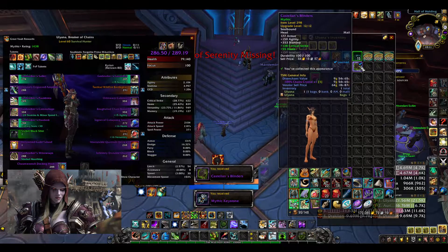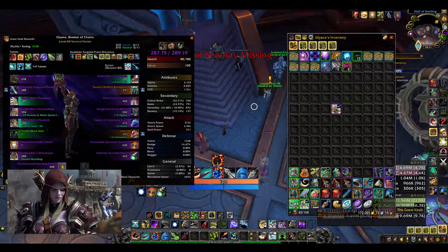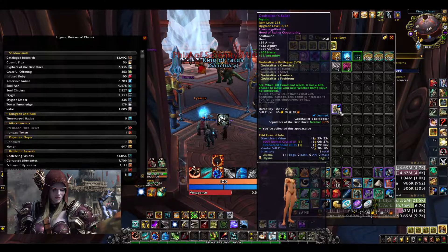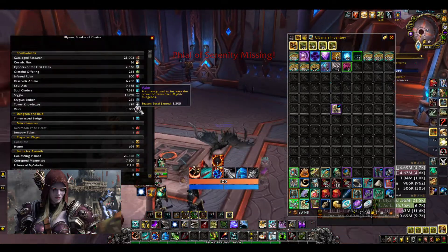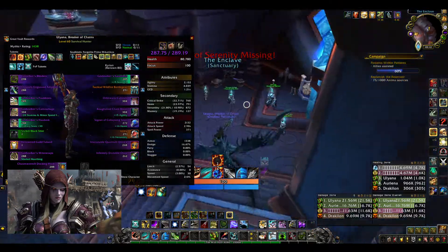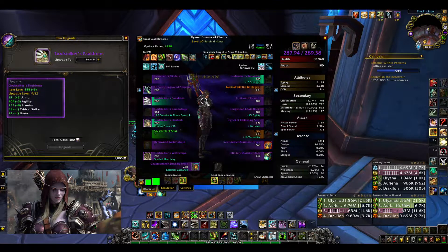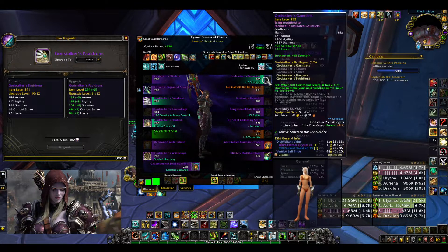This actually saves me a lot of valor if I make this into tier, and I think that is valuable on a character where I just do some keys every week. I wasted a bit of cosmic flux last night by tiering the headpiece I had, but I actually want to take the legs because it saves me valor. We're gonna equip this, go to 287.7 item level. I can actually spend some valor now — I was holding my valor to see what comes from the vault first, and that was a good call.